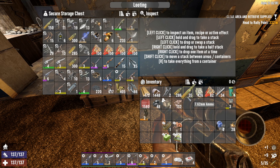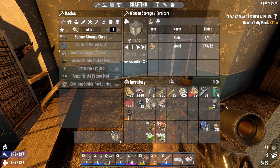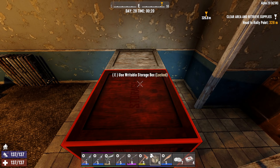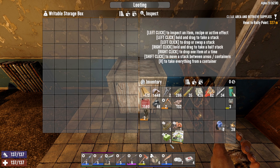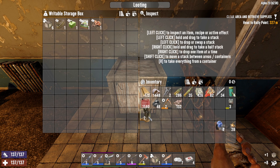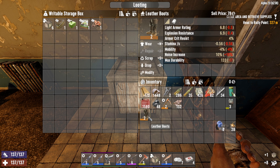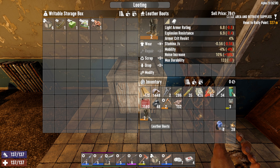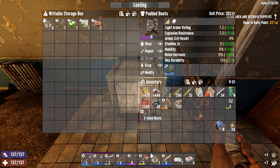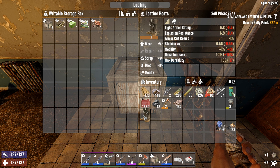I want to get something done while I'm here. I don't want to just be organizing my inventory. I'll put all of my boxes here. Now, leather boots — I'm not going to wear these at this point because I have better stats on my padded boots, the cloth boots. So we'll sell this.